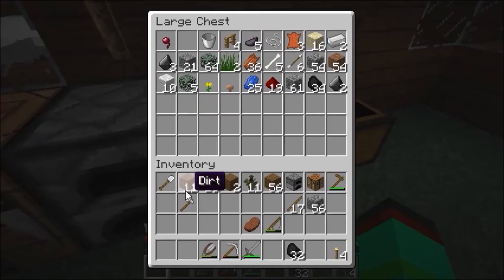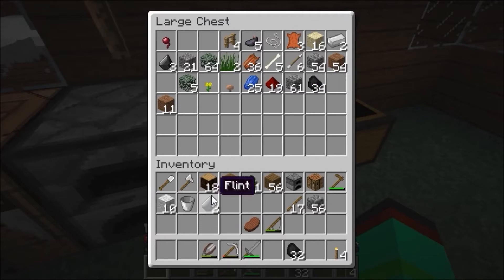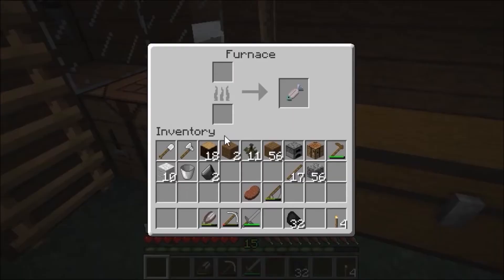We don't really need dirt or anything like that, but we do need wool so that we can make our beds. We'll need a bucket; take flint as well and make flint and steel. Actually, I've got a fish in here — I'll make a flint and steel quickly.